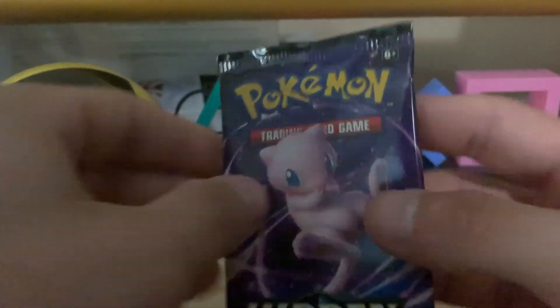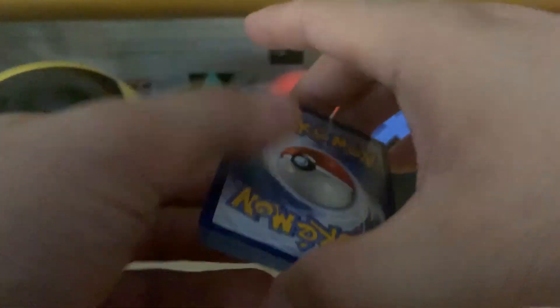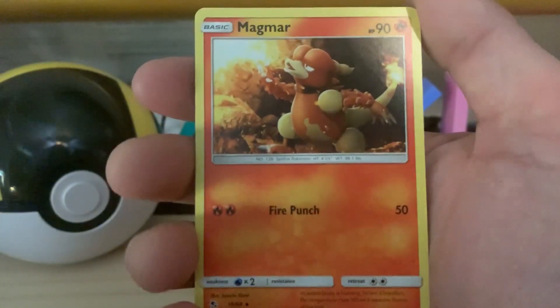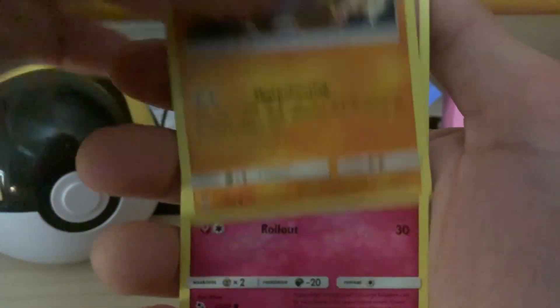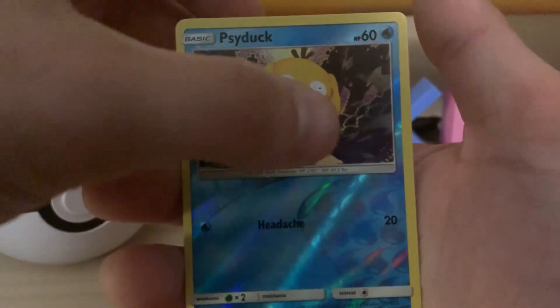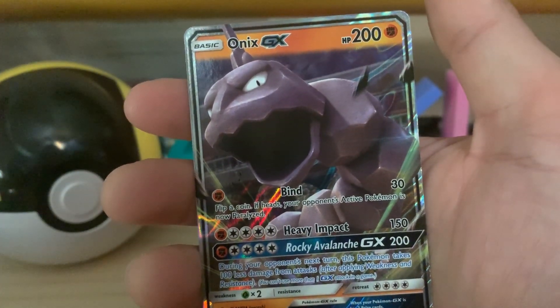Overall I'm pretty happy with the pulls so far — I'll go over them one more time at the end of the video. I don't think we get another Shiny GX in the last pack. Four to the front and we have a Fairy Energy, Metapod, Jinx, Magmar, Clefairy, Cubone, Jigglypuff, Eevee. And for the Reverse, we have a Psyduck. And on the end — it's a GX: another Onyx GX.